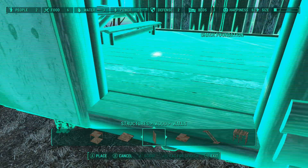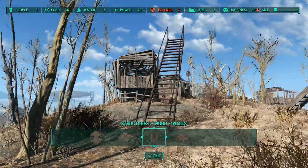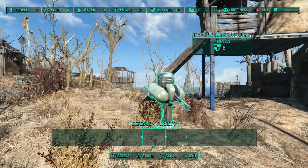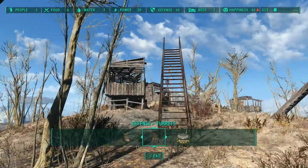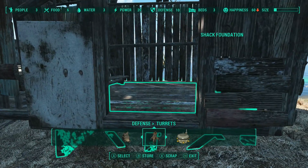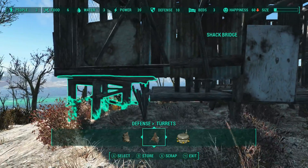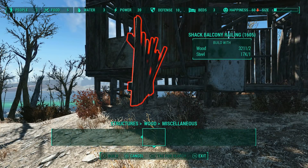There are bushes sticking through it, so I lift the structure up a little — excellent. The settlement defense just went red so I need to place a turret. There's a new settler coming in and I'll stick them somewhere else when I get a chance. Back to the building — I need to patch this hole, sink it a little bit, put a stairway in, the bush is sticking through but that's fine. Now I'll put the stairway in and cover the holes.